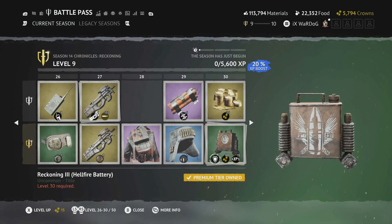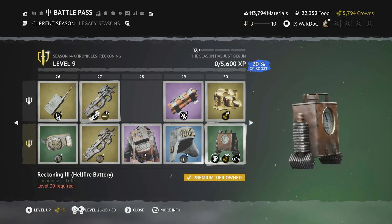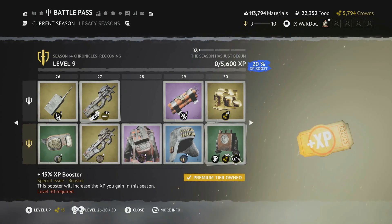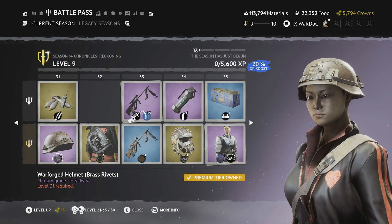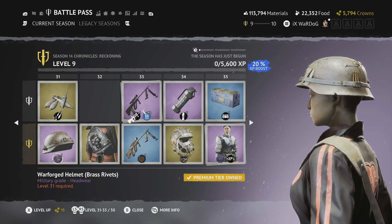Level 30 is the Reckoning Level 3 Hellfire Battery title — with a bullet and wings on the front, added features, and the V8 fuel pressure PSI system showing the needle moving up. Really cool. You get 100 crowns and a 15 XP booster.